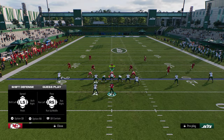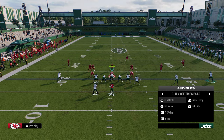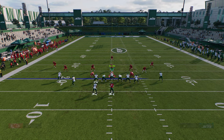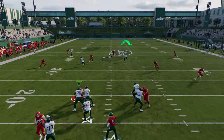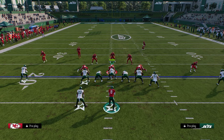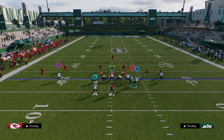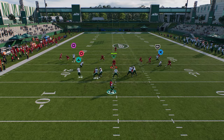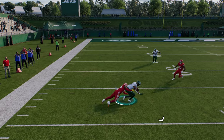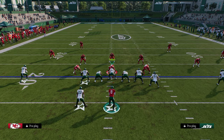Now against zone coverage, the reads are really just the same. You see that out route, and really the read against zone is that post. Watch this post — you can throw it all the way across the field. That's one of my favorite money plays — I kind of use it to beat a lot of different coverages.